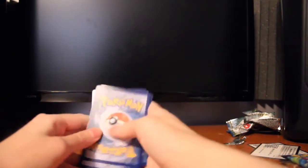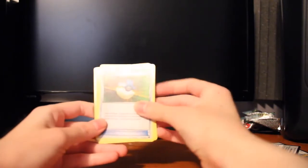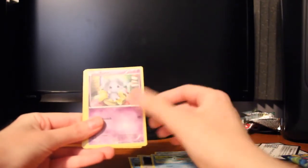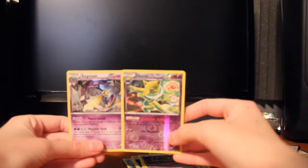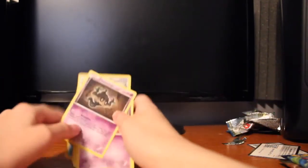Now we can open these little packs. I haven't opened these in years, so bear with me. Alright, I got it open. So we got a Great Ball, Lapras, a Bite, a Psyduck, Fru-Fru, Ducklett, Espurr, Phantump. Oh, we got a Hypno — we got two! We got a Reverse Holo and then a Regular Holo. Two nice ones in the first pack!